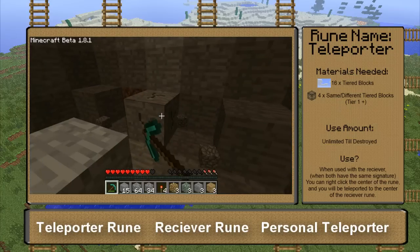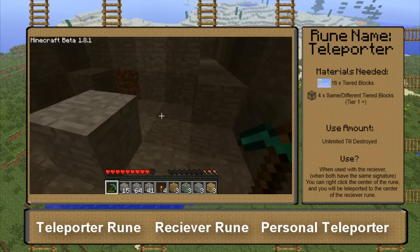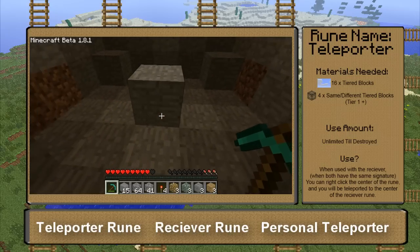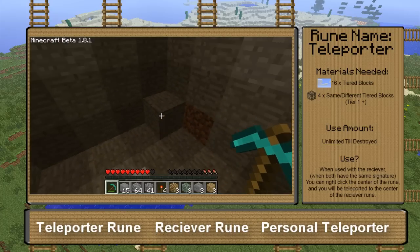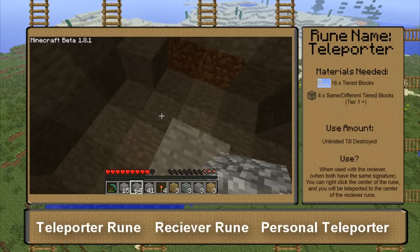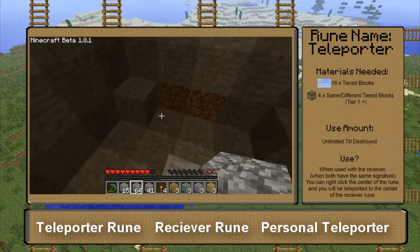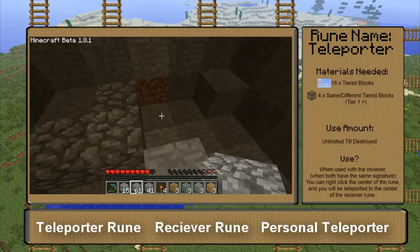The corners and the middle one should be a tier zero rune block. If it's not, then you want to get rid of those. Tier zeroes are stone and dirt. Then once you do that, you're going to want to take any block that you want and fill in the number sign that you did earlier.